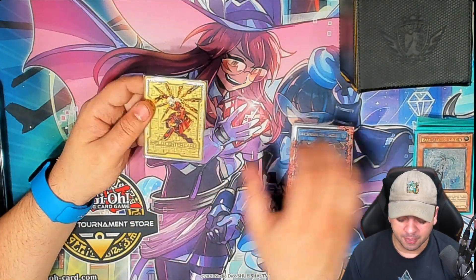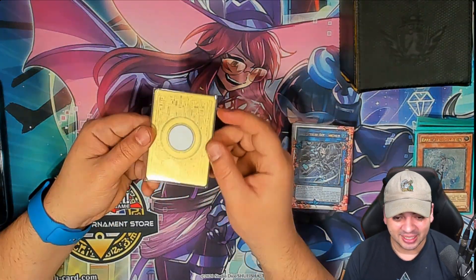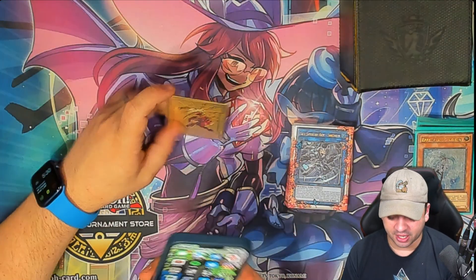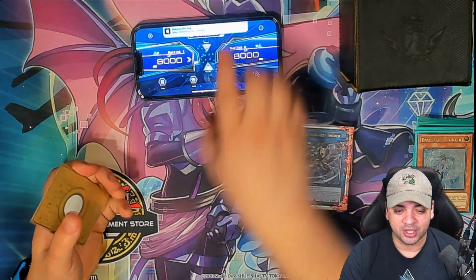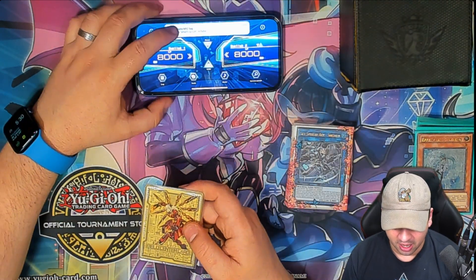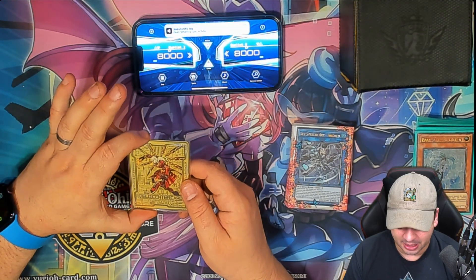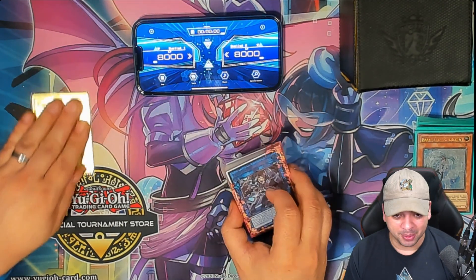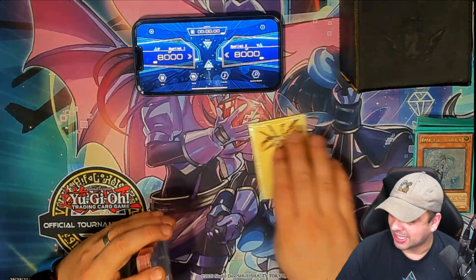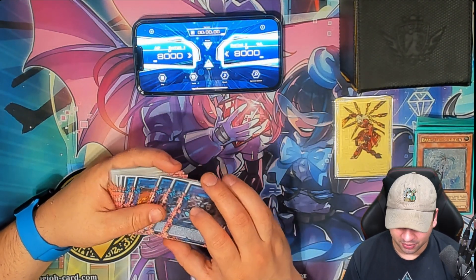I want to give a big shoutout to SmartTCG for this beautiful field center — this is a Kagari field center. Look how cool that is. It also has a QR code, so you move your phone over it and it loads up the Yu-Gi-Oh! app. I might have a video showing how to program this. I'll put it over here and we'll do a side-by-side comparison of Kagari afterwards.